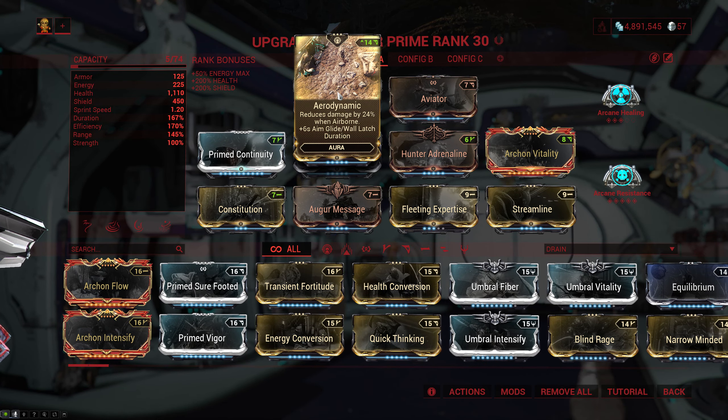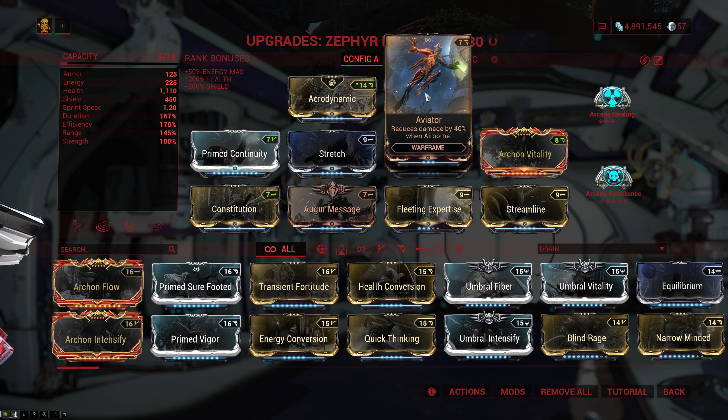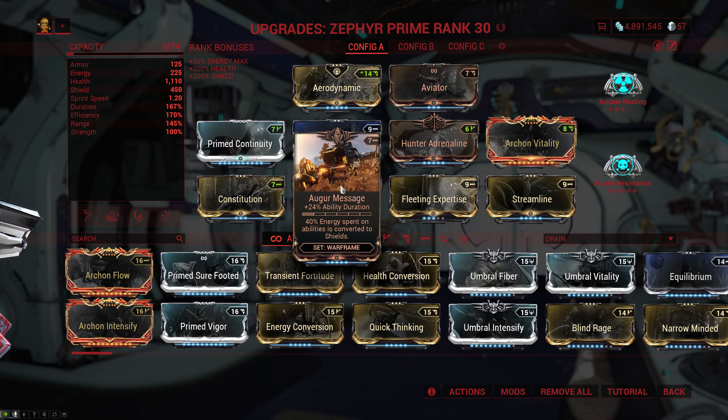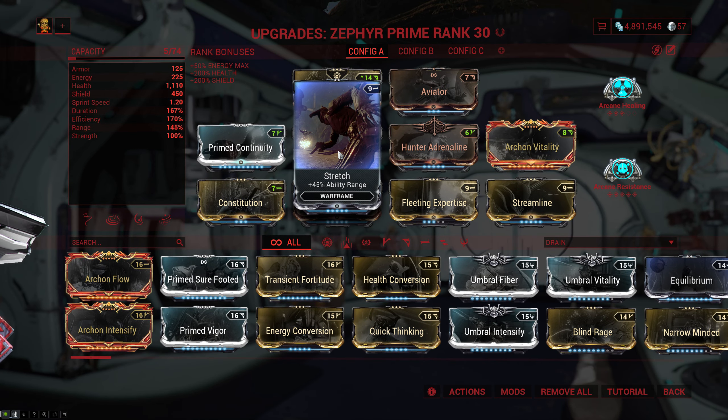For the aura I'm running Aerodynamic, mainly for the damage reduction, but the aim glide and wall latch time is nice as well. I'm combining that with Aviator, which gives a tremendous amount of damage reduction while in the air. This is here primarily for reactivating Turbulence, which can't be recast while it's already active. What you do is jump into the air and as you're gliding down and your Turbulence runs out, you reactivate it before you hit the ground. After that we have Primed Continuity, Constitution, and Augur Message for a ton of duration, followed by Stretch. Stretch is here purely for Turbulence — without any extra range I was randomly getting hit, whereas with Stretch I'm not, and it should also give you enough range to cover your sentinel.